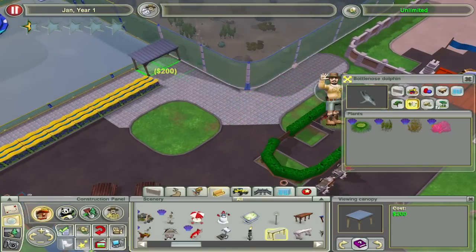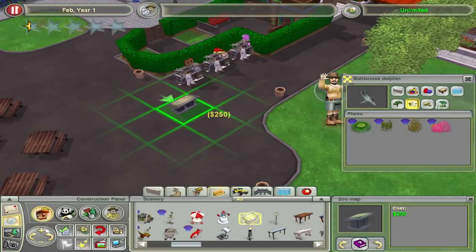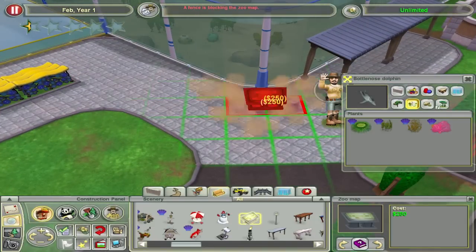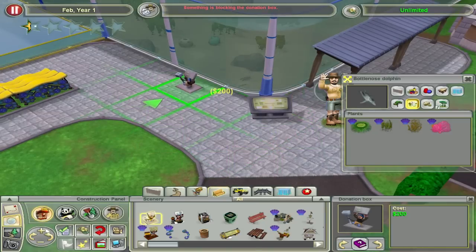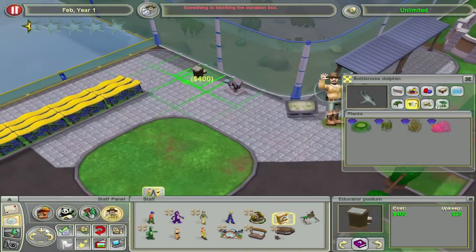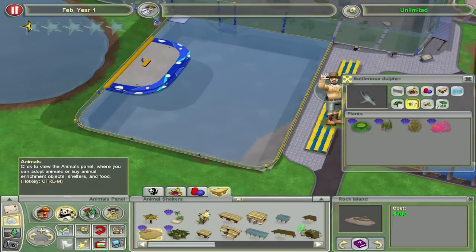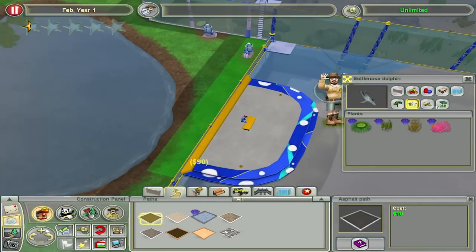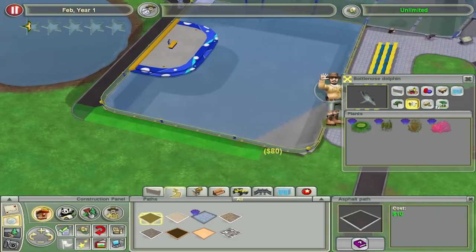Maybe some people don't like to be in the sun, so we'll have a few things there on that side. Let's get a zoo map - that makes sense. Let's put one right by the entrance so you come in and bam, right in your face. We'll put one over here by the dolphins in case you get lost. We need a donation box as well. And then we need an educator podium. We haven't actually got any animals or anyone in the zoo yet. We'll put the educator podium there. Let's get a pathway - this is all just gonna be staff area back here. We'll connect the tank as well, and this will come around and join up there.